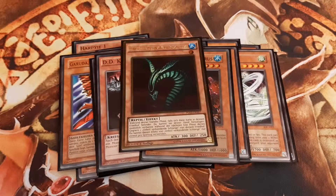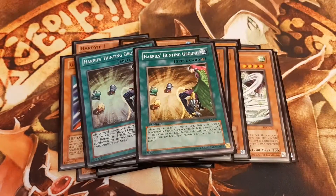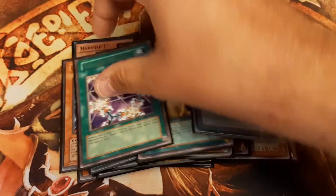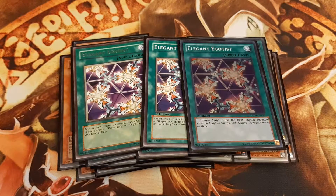Coming to the archetype-related spell cards, we play three copies of Harpy's Hunting Ground. Its effect reads: every time a Harpy monster is special or normal summoned, we have to pick one spell or trap card on the field and destroy it. Next up, whenever we control a Harpy Lady monster, we can use Elegant Egotist to special summon either Harpy Lady 1, Harpy Lady 2, Cyber Harpy, or Harpy Lady Sisters from the deck or hand, and make our plays from there.